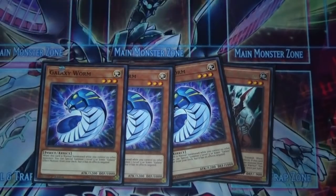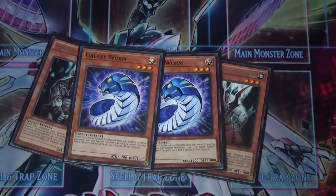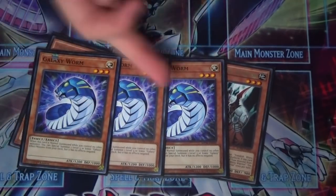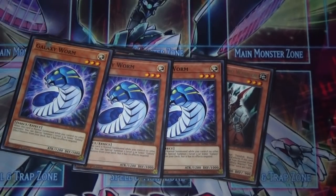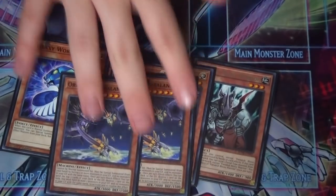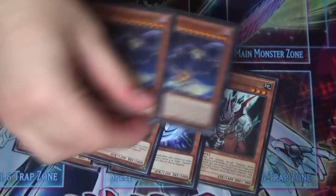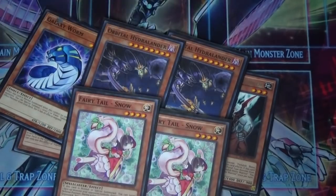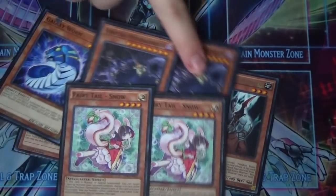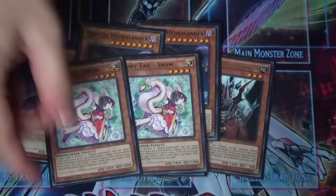I'm also playing three Galaxy Worm. When you normal summon it and control no other monsters, you can special summon a Level 3 or lower Galaxy monster from your deck — so you summon another Galaxy Worm and make Dante. Really cool turn-one play. Then two Orbital Hydralander, which most Burning Abyss decks play. Since Orbital Hydralander requires sorting your graveyard, I run two copies of Fairy Tail Snow to help with that. Snow is really good in this deck — it's one of the few decks that actually likes to play her.